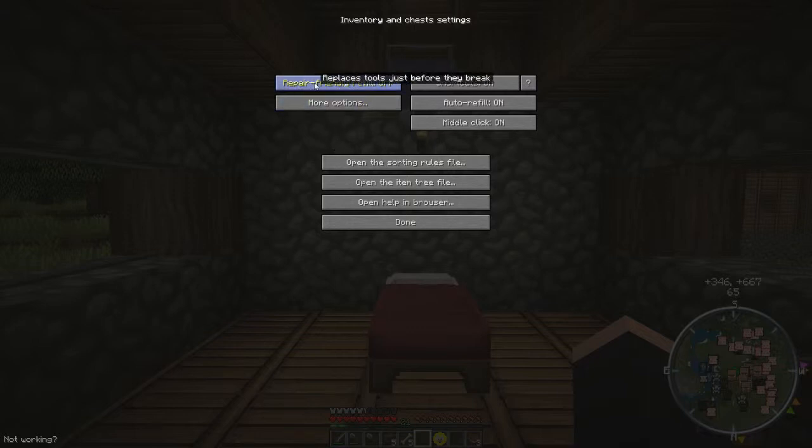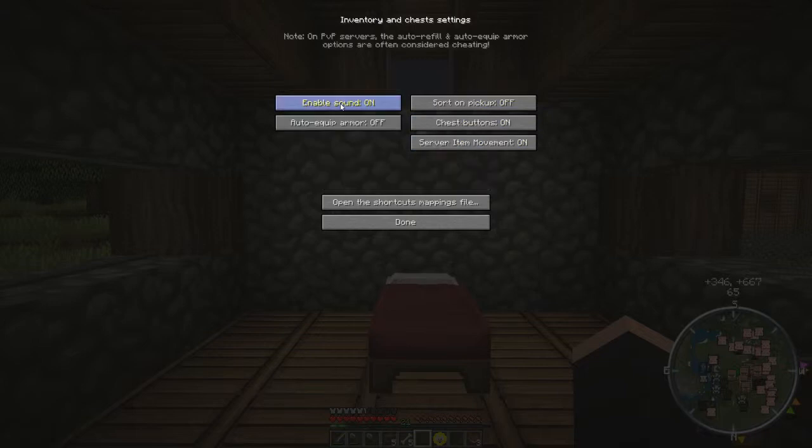Repair Friendly Refill — replaces tools just before they break, so you could put that on. Shortcuts on — enables various shortcuts. I don't know if it would take you out of the game, so I'm not going to put that on. Auto Refill — replaces broken tools and emptied stacks. Middle-click allows you to sort. Open the sorting rules file — obviously that will take you out of the game and open up all the stuff.